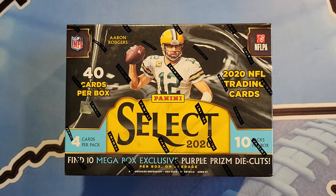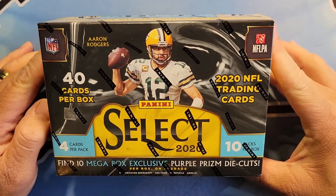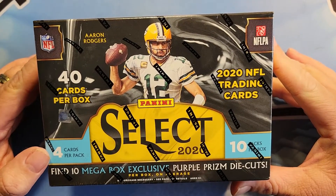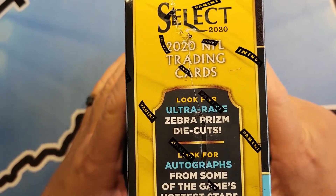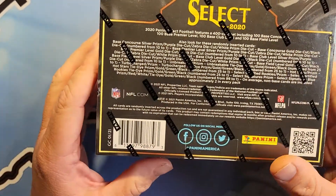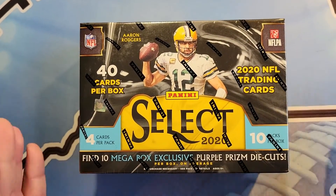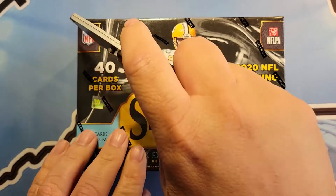All right guys, welcome back to another video. Today we've got 2020 Select Megabox here. Find 10 Megabox exclusive purple prism and die cuts. Possible zebras, possible autographs — we're going to see them guys. So if you would please go ahead and subscribe, tick the bell and let's go. Wish me luck.